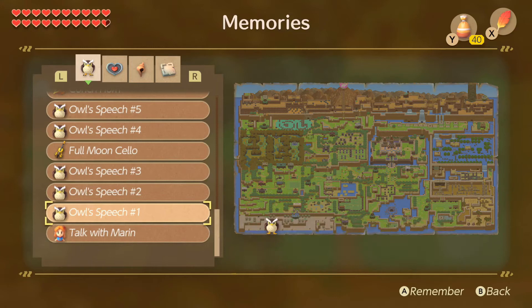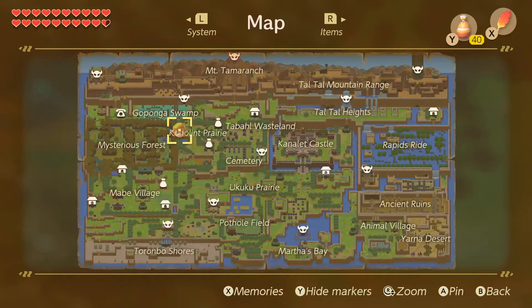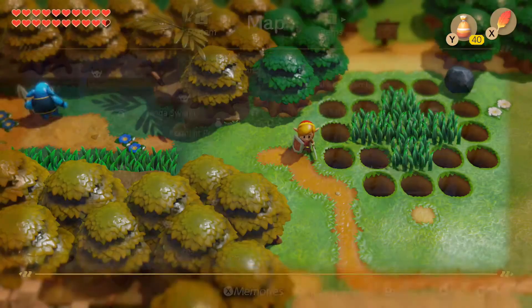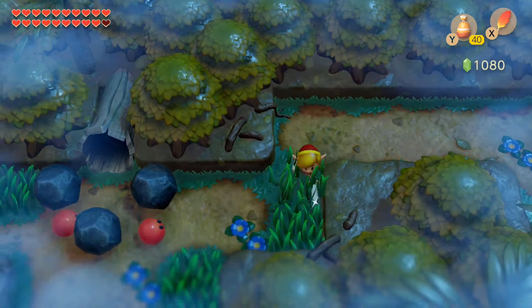These dungeon pieces are new to the Switch version. As you go through the game and clear dungeons, parts get added to your collection. You can also see normal enemies to fight. I'm wearing a red tunic here — you start with a green tunic, but you can get a blue or red tunic through a secret dungeon in the game.